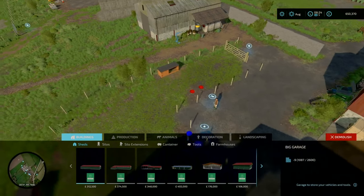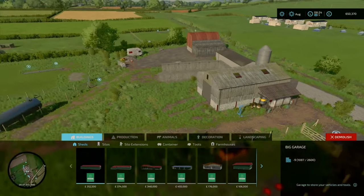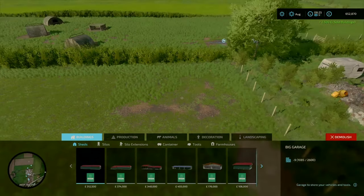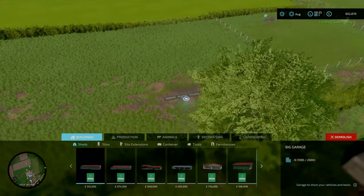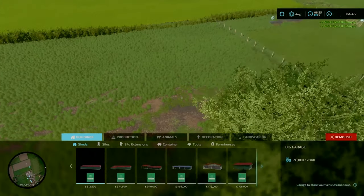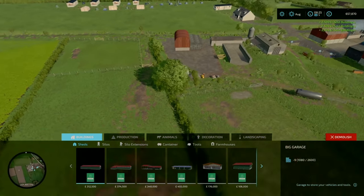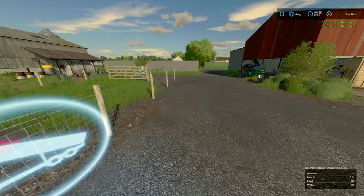Not sure if you can sell the rabbits, but you can sell the sheep here at Stonebridge Farm. You can sell the pigs and you can sell the horses — but that still doesn't give you enough space.